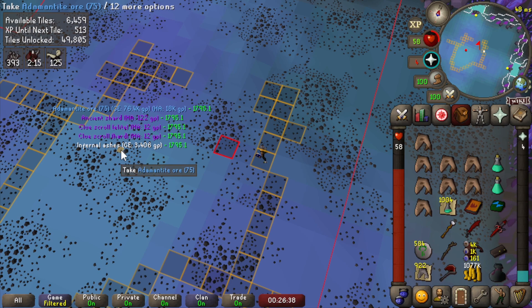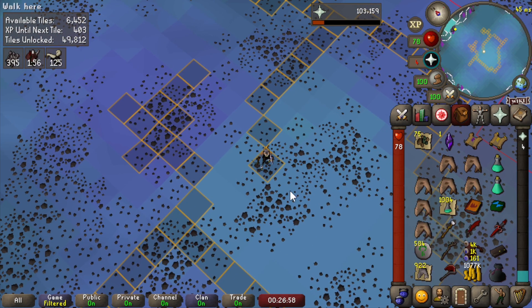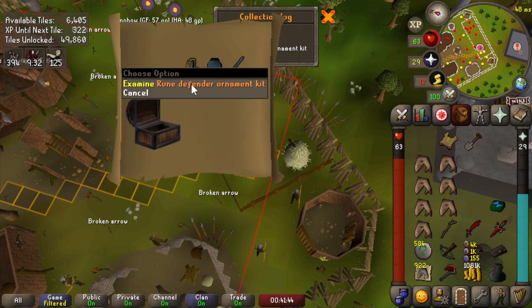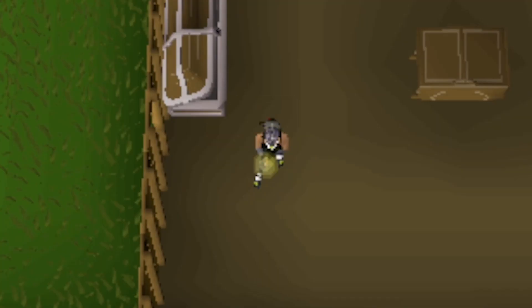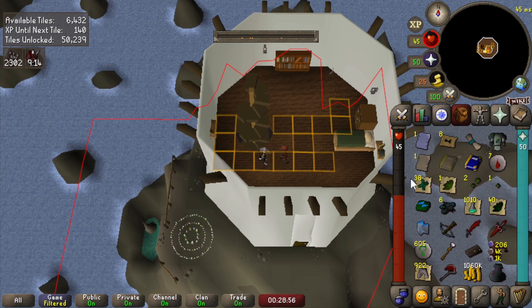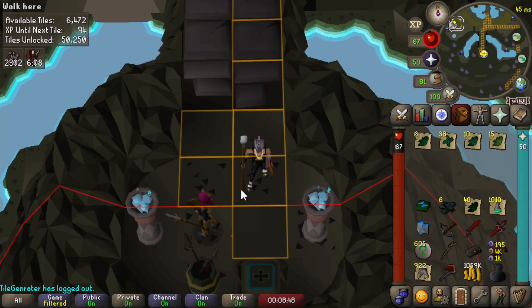Clue scroll - elite clue scroll and hard clue scroll! Infernal ashes - 110 prayer XP each, awesome. Let's do these clues. Got another hard casket - what is that, a rune defender ornament kit? Wait, can I store my rune defender with this? Nope, you can't. Medium casket - wow, more uniques! Two Bandos pages. One of them is a duplicate so I don't need that one.